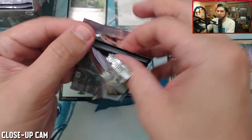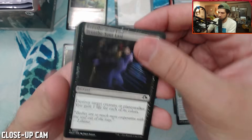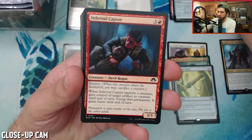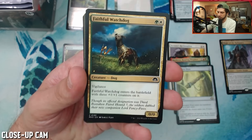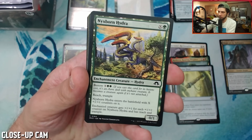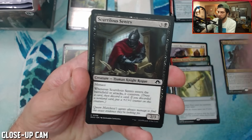This might be a longer opening just because this is about first impressions of the product — just looking at all the cards, not really just trying to rifle through. We are going to probably have a really nice spread of commons and uncommons, which is the point of this box. This box is for draft.